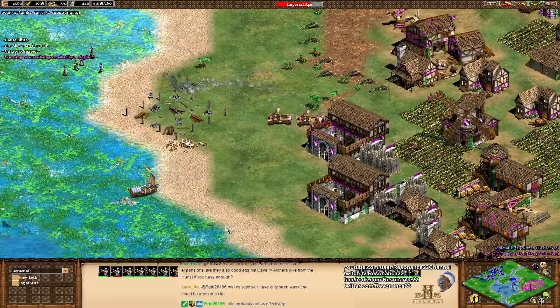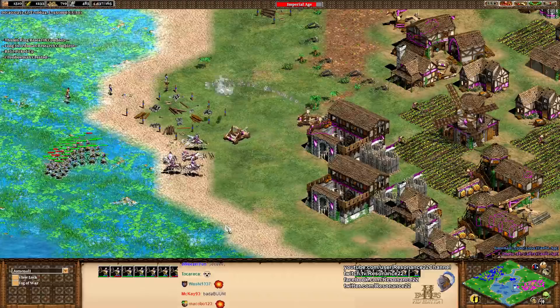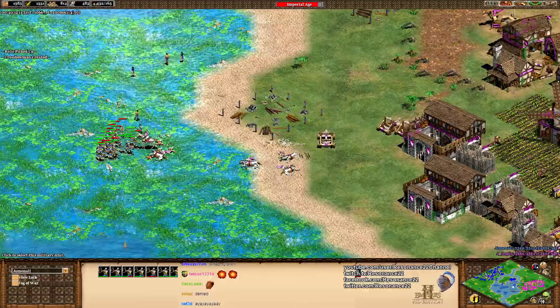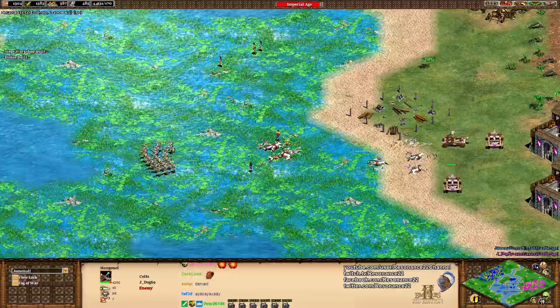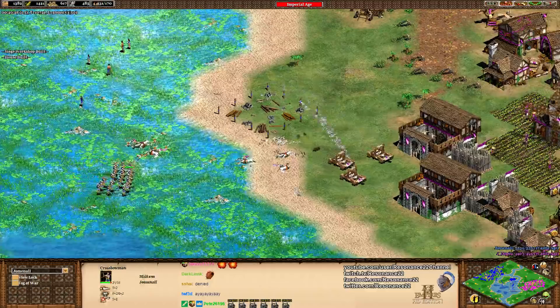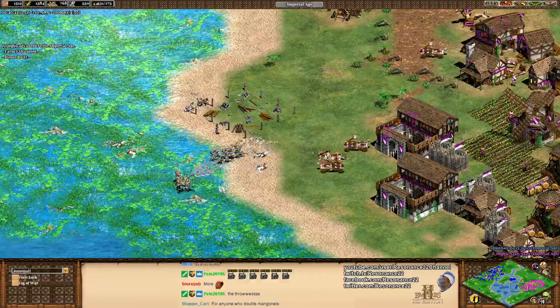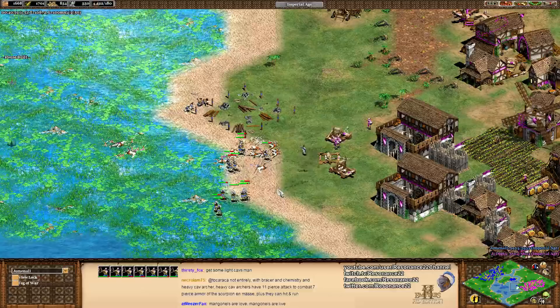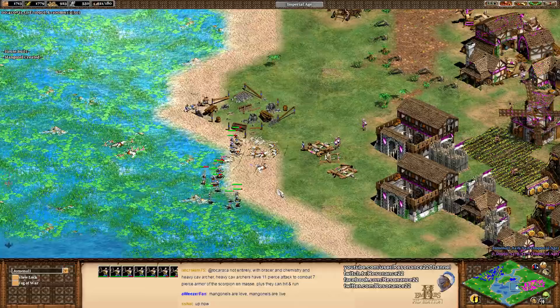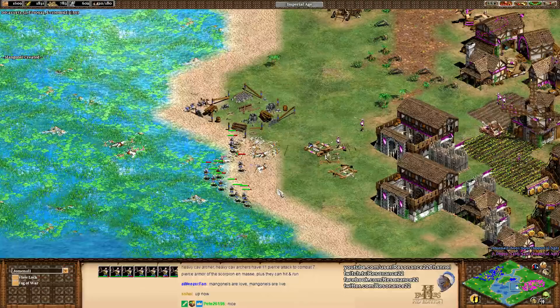Jomnal has to be really careful — now we're seeing one of the weaknesses of the Malians. Jomnal getting some chip damage. Nice split here — look at this guy doing some Matrix dodging! Jomnal wins this fight and is going to get the castle up. Well played Jomnal — that's an adrenaline-pumping situation. When you've got a couple of Elite Skirms that means you're on a timer, because the longer you spend dancing around those Mangonels, you're taking all those Elite Skirm shots. He has to be careful about this Mangonel shot. The decisive moment — he gets the castle up and starts the trebs. The guy who has the initiative there has a huge advantage. He's not going to get the first treb out, but he's going to pick up a Mangonel.